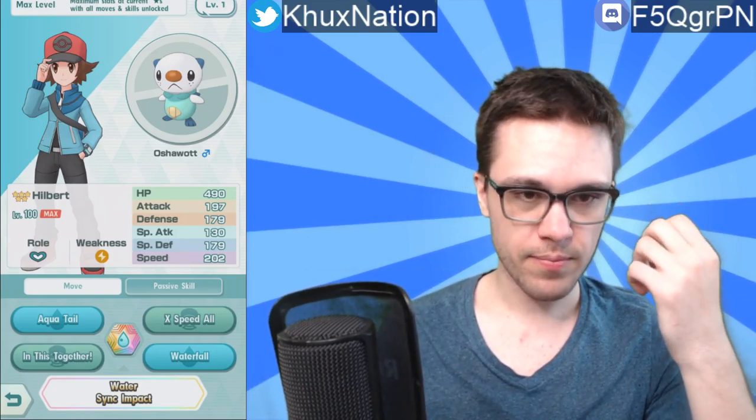Anyways, so this is Hilbert and Oshawott. Oshawott is a support role type Pokémon and these are his stats. His most notable stat is that he has a 197 attack stat, whereas his special attack is only 130, which is okay considering the fact that all of his actual attack moves are physical moves, so the special attack kind of doesn't matter. Including his sync move — that's also a physical attack.